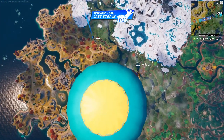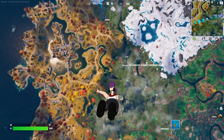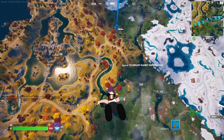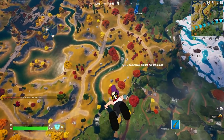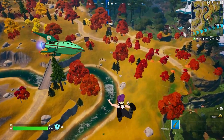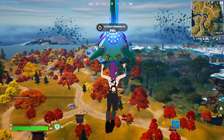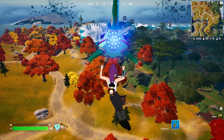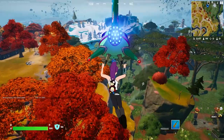Next up we have Turanga Leela, along with her back bling and the Solid Gold Fiddle pickaxe. I believe it has the same swing style as the Bash Burner, or the bat pickaxe for those of you who know what that is. Pretty neat. The back bling is kind of freaking me out a little bit — I can't tell if it's cute or creepy or both.